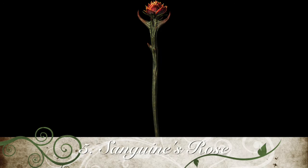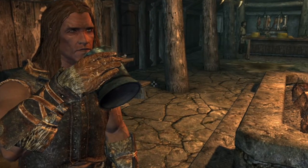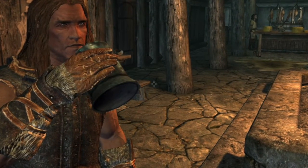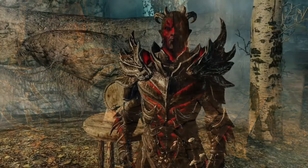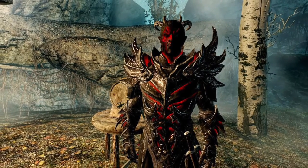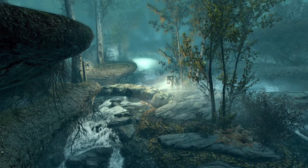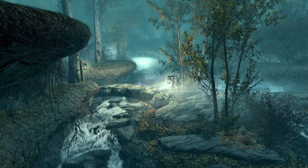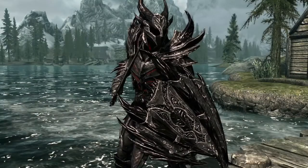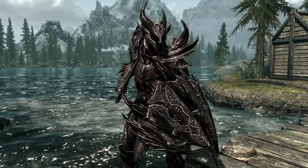For number 5, I have Sanguine's Rose. Sanguine is a Daedric Prince of Debauchery and disguises himself as a fun-loving man named Sam Guevenne. After you reach level 14, he will appear in random taverns around Skyrim, challenging the Dragonborn to a drinking contest. Accepting his challenge will start the quest A Night to Remember. You wake up in the Temple of Dibella in Markarth and learn that you and Sam went on a drunken mischief run throughout Skyrim the night before. After tracking down Sam and fixing the problems you two caused along the way, he rewards you with Sanguine's Rose, a powerful staff with the ability to summon Daedra to fight for you for a short while.